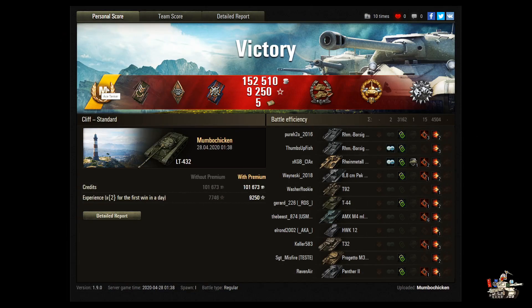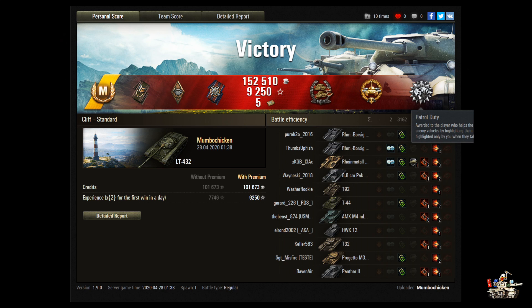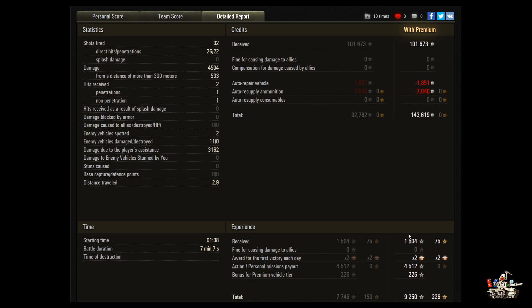And that's a victory! He got Ace Tanker, Spotter, Bruiser, Fire for Effect, Confederate, High Caliber, and Patrol Duty. 152,510 in credits, 9,250 in experience, and five bonds. He did 4,504 in damage, got zero kills, but still pulled in a base XP of 1,504. 32 shots fired, 26 hit, 22 penetrated. 533 from 300 meters out, spotted for 3,162. Nice work — made some decent credits on the premium account and got an action mission payout.